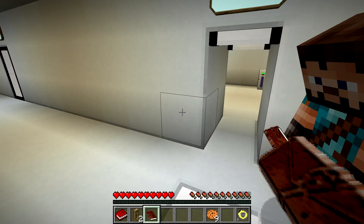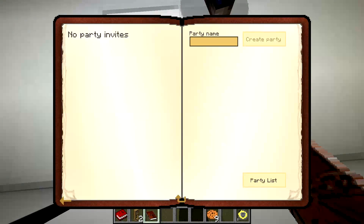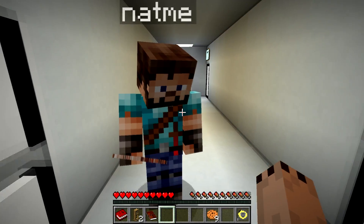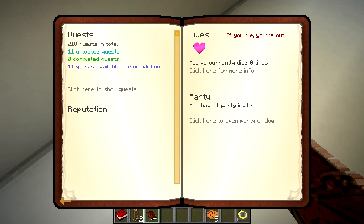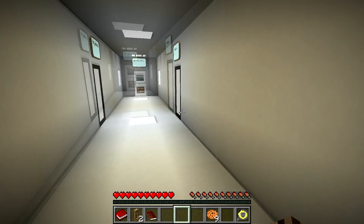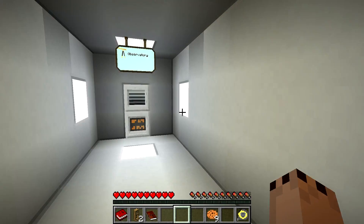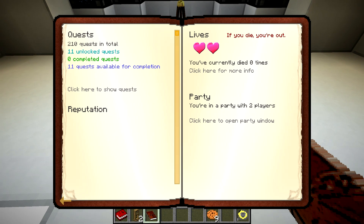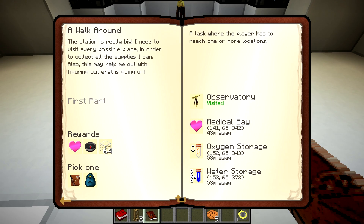We're gonna need a party. Let's party — I'm making the party. I'm too young to die. Okay, I invited you — party Paradox, accept, boom bam bang. Make sure we have shared lives. All right, so if you get started on the walk around showing the ship, I'll get started on the quests. Basic survival, open.